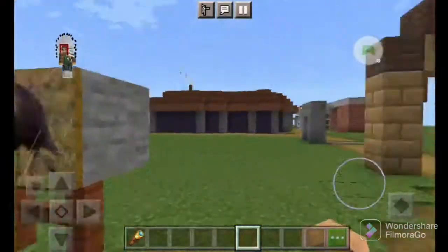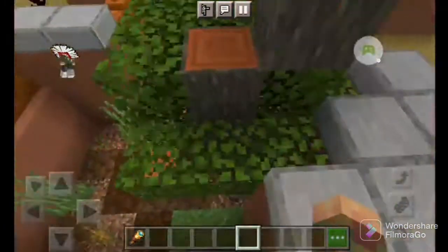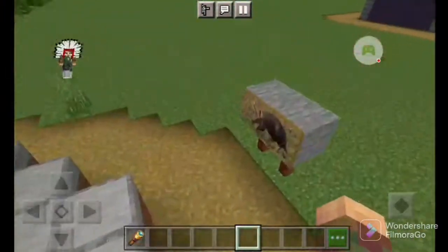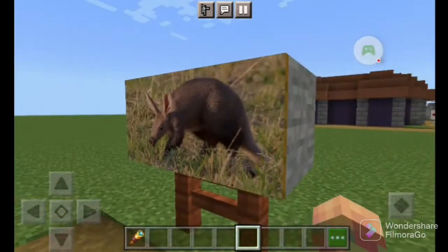Up here I have a little picture of the aardvark in case you can't see them, because they're really thin, like under this tree — like these two guys. They're not easy to find; they're probably in another area just minding their own business.